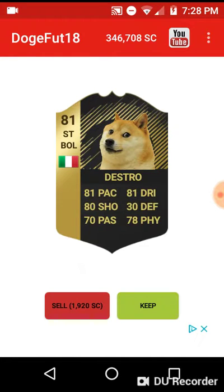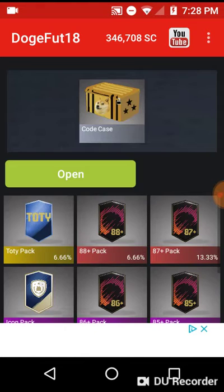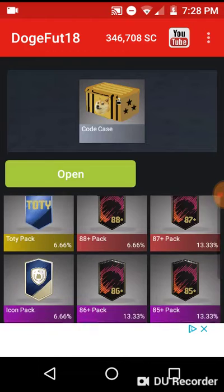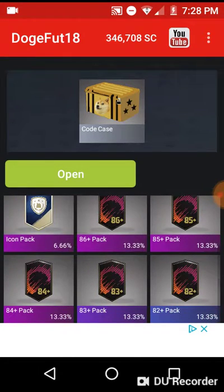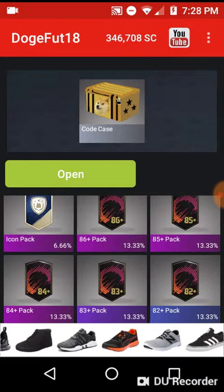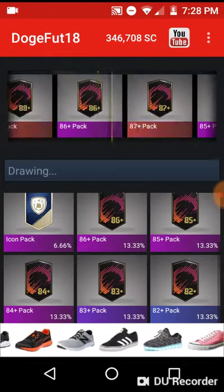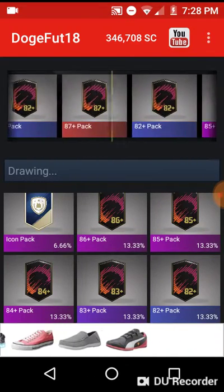It's only one card, so I'll keep it. Hit the like button if you want me to keep it — I'm gonna keep it anyway. Let's go with the code case and see what I get. Oh, that Toddy pack — 88 plus icon, I'm guaranteed to get an awesome pack out of this, which I'm probably going to open soon. I want that Toddy pack though.